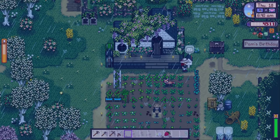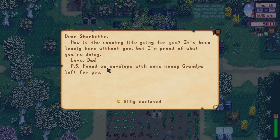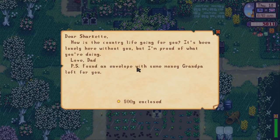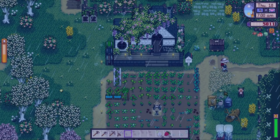The watering can's finished, we've got good luck, and it's Pam's birthday - pretty good day! We've got a letter from my dad. Normally it's always mum but apparently if you play as a male character you get letters from your mum and if you play as a female character you get letters from your dad - I've never played as a female before, so this is new. The letter reads: 'Dear Sharkette, how is the country life going? It's been lonely here without you but I'm proud of what you're doing. Love, Dad. PS - I found an envelope with some money Grandpa left for you.'